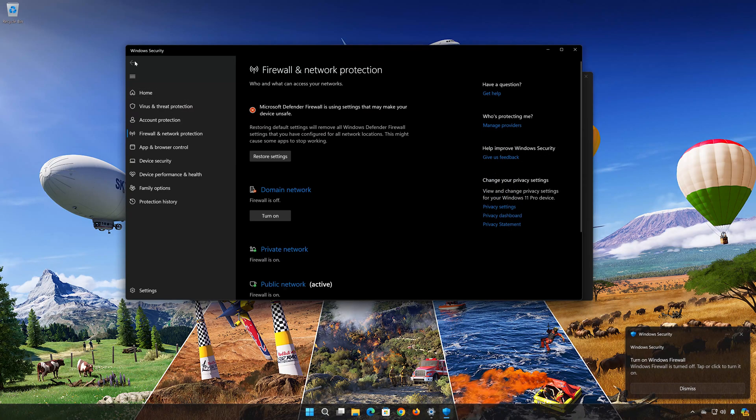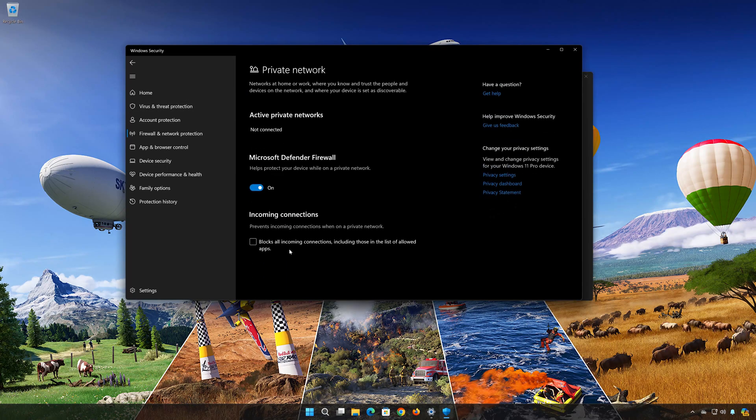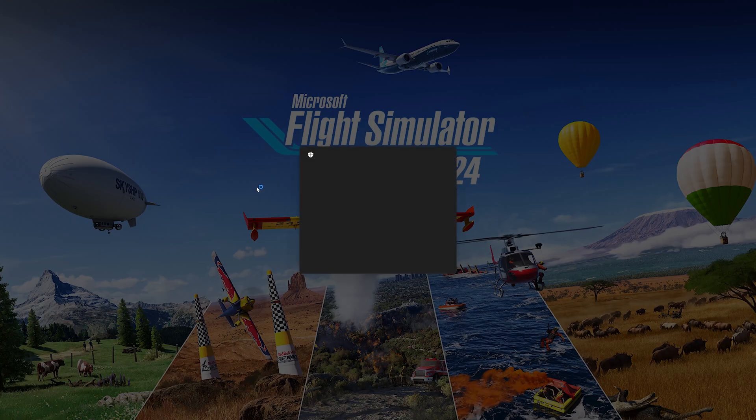Click on Private Network. Open Public Network and disable the firewall. Press Yes.